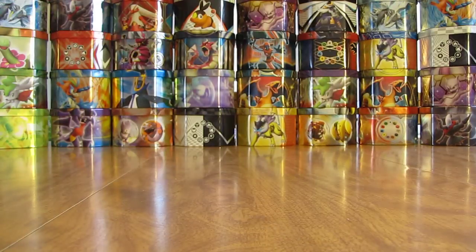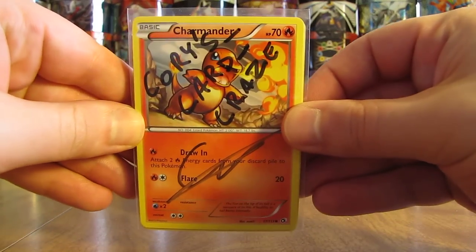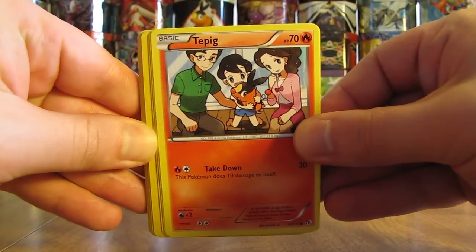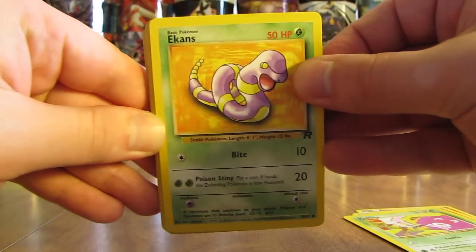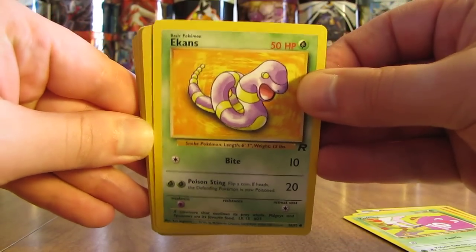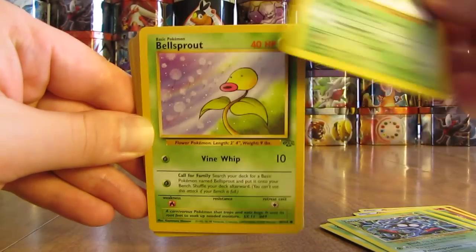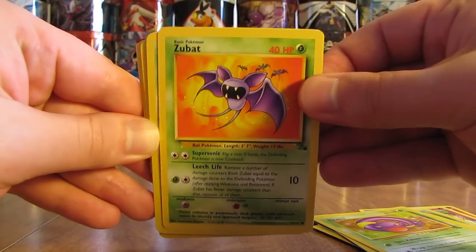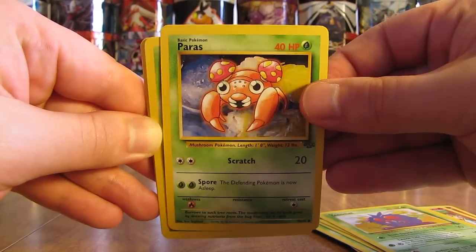Bear with me here while I rip through this. Looks like right on the top of this one there is a signature card - Cory's Card Craze on a Charmander. Then we move on to Tepig, Charmander, Koffing, Ekans - some older cards right off the bat. These ones are Team Rocket. There's Grimer, Tangela, Oddish, Bellsprout, Ekans, Zubat, Bulbasaur, Venonat, Paris - some old school cards right here.